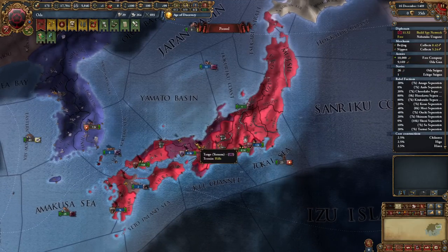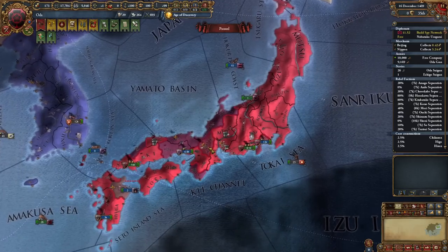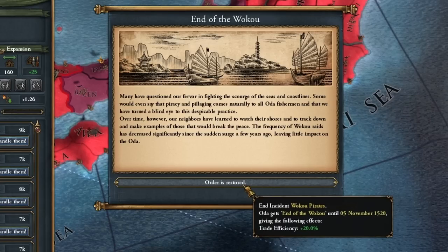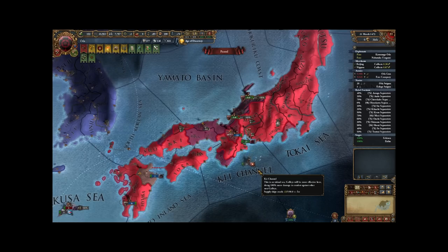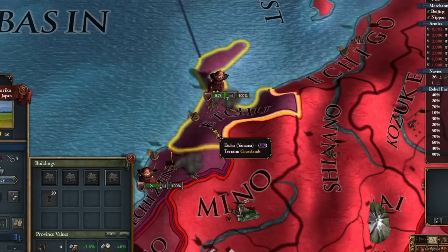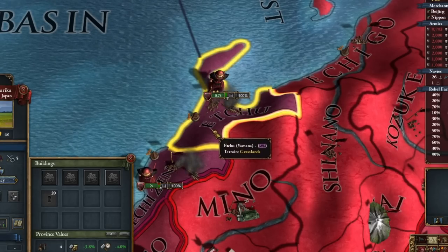Basically there are three nations left: Yamana, Otomo, and Ashikaga — unless I'm still counting them. End of the Waku, and time for the final war. Well, almost — the emperor will be at the finale.